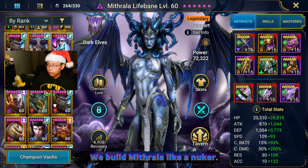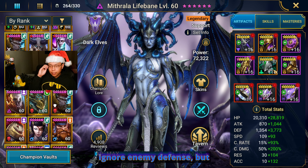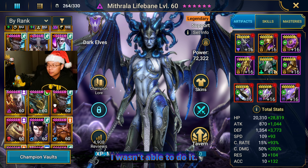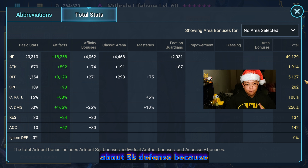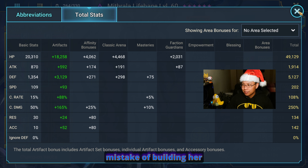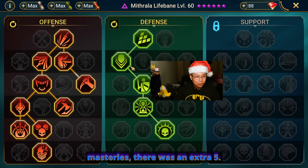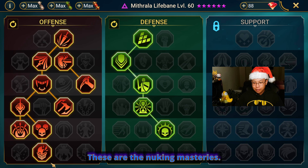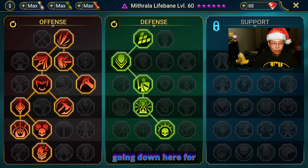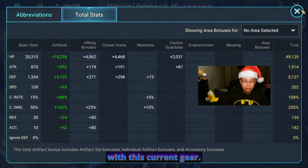We built Mithrala like a nuker — we put her in Lethal. I tried to get her in Cruel also just to get that extra 5% ignore enemy defense, but without ripping gear off my other nukers I wasn't able to do it. As it is with most of my nukers, I have about 5k defense because her damage is based off defense, and then 250 minimum for crit damage. She is over-crit, but I actually made the mistake of building her out first before switching the masteries — that's why after I switched there was an extra 5. We're taking Helm Smasher and going down for some damage mitigation as well as counterattack. Around 220 speed is normally what I go for, but can't do it with this current gear.